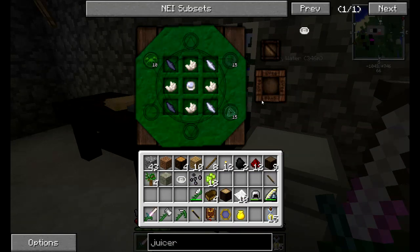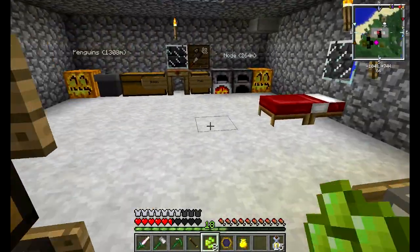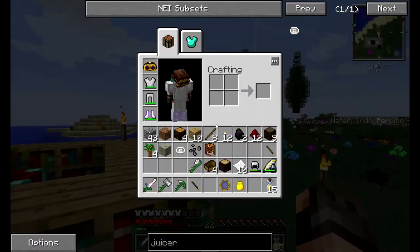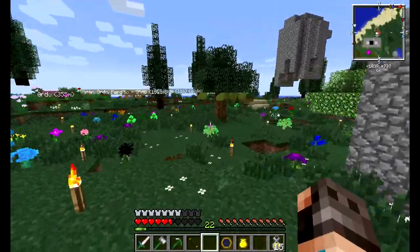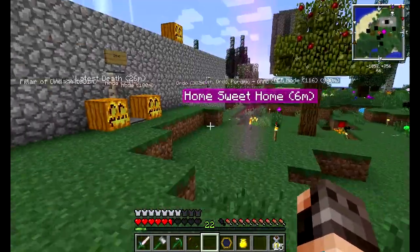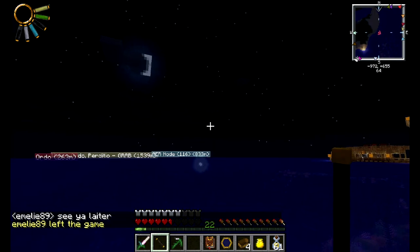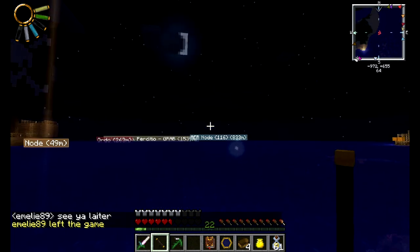We have insufficient vis so I need to go charge the wand again, but it'll be worth it - we want that Equal Trade foci. Let me run off-camera and find a node to charge up our new gold-capped Greatwood wand, then we'll make the Equal Trade foci just before closing the episode. And this is what happens with the Goggles of Revealing - it's nighttime but we are just outside base and look - a Perdizio node, very low on vis because I drained it.